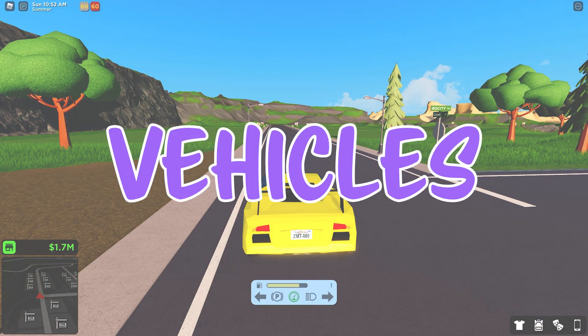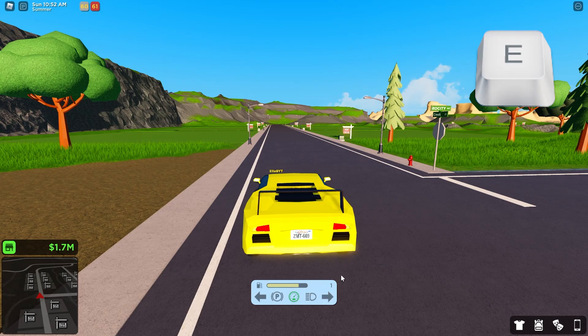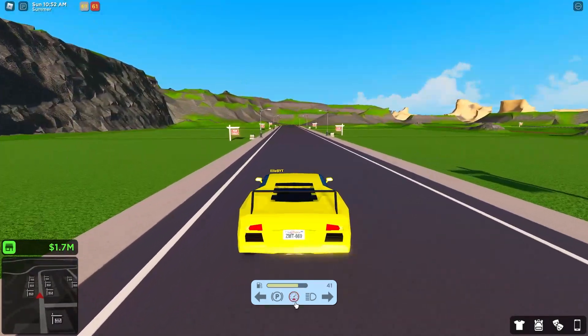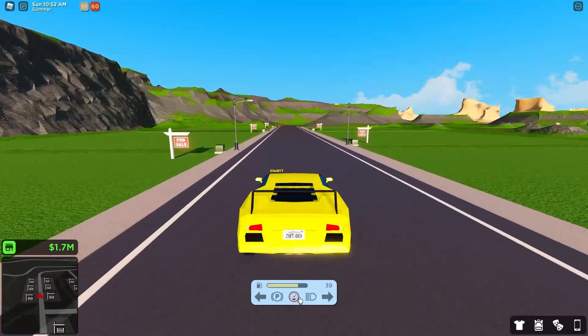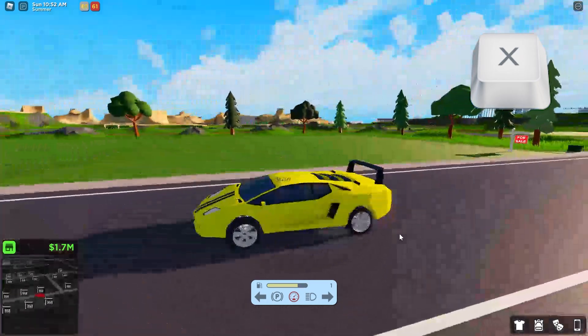Car-only hotkeys: to turn on your left turn signal, press Q. Press it again to turn it off. Press E for the right turn signal. For cars and boats, to toggle acceleration, if the meter at the bottom is green, the accelerator is off and you will go slower. If you press V it turns red and you will go faster. You can hold down shift to turn on the parking brake, and press X to turn on your headlights.